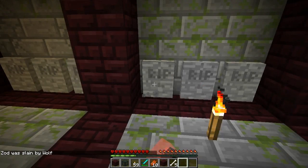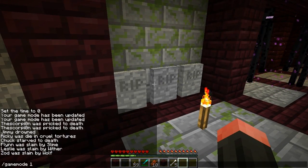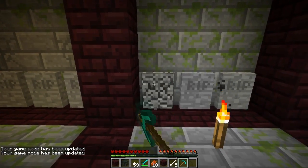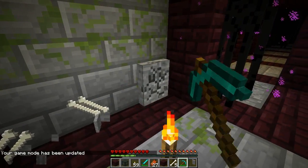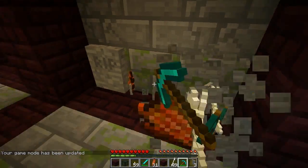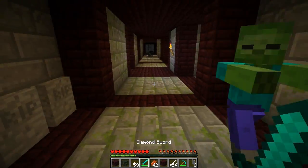You can also actually break these gravestones, for which I will need a pickaxe, so I'll quickly give myself one. There we go — that will drop stuff as you can see. These will also spawn in villages, which I'll show you in a second.